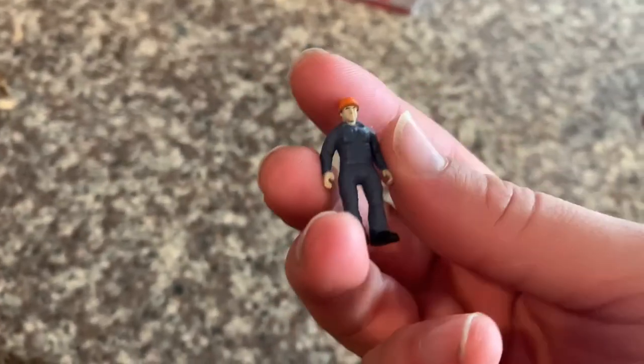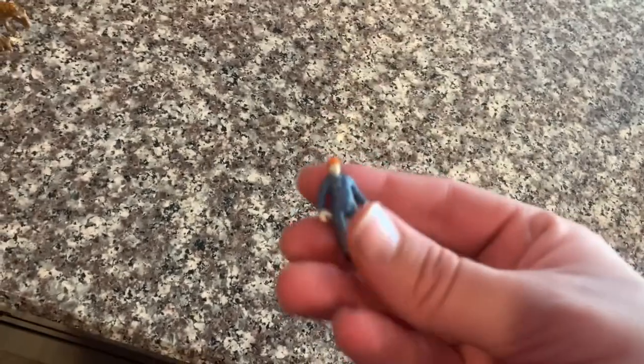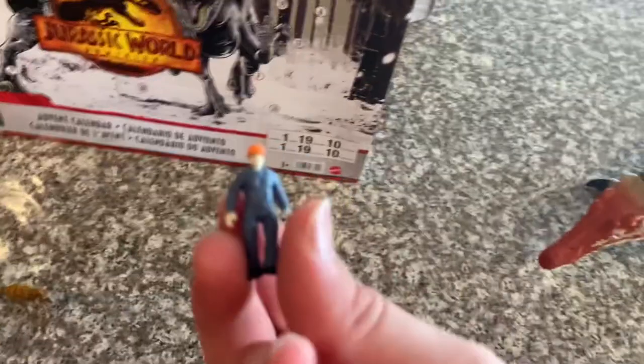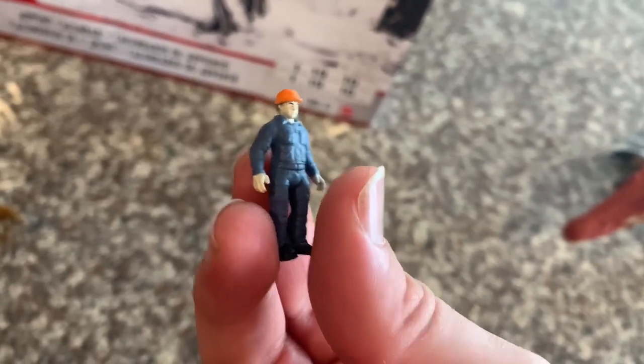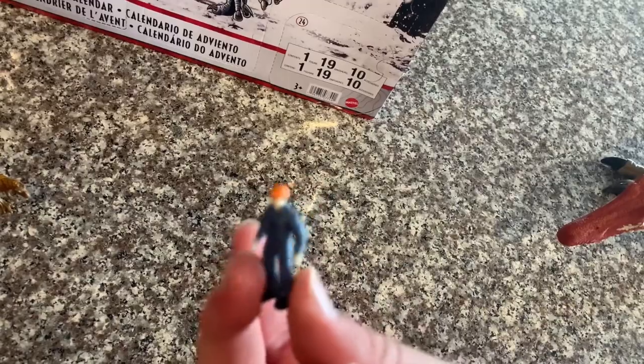Okay, so this guy's color scheme is orange and blue. He's wearing a Jurassic World worker uniform, I think. And he has a hard hat too. And he has black hair.